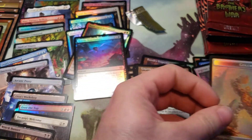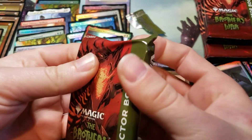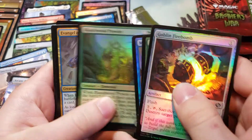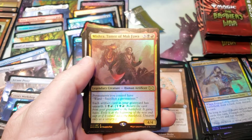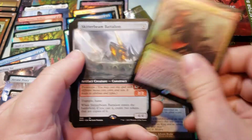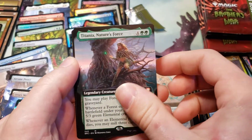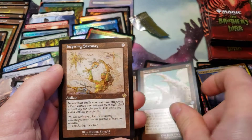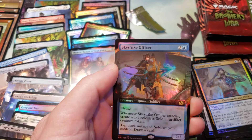Power Stone Golem Token. These packs are just so hard to open. Mishra, Tamer of Mach-Pha. Another mythic, Skitterbeam Battalion. Titania Nature's Force, Extended Art, Commander card. Mishra's Bobble Schematic, Foil Ivory Tower, and an Inspiring Statuary, and another Slicer Hard Muscle, and an Extended Art Skystrike Officer.